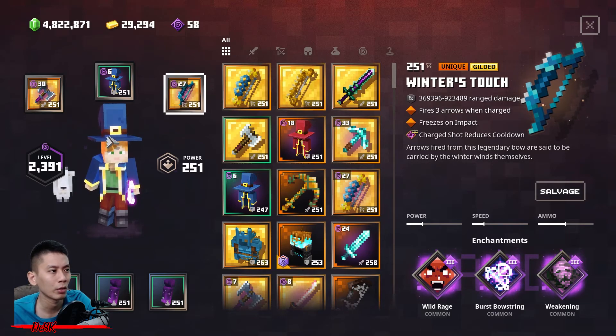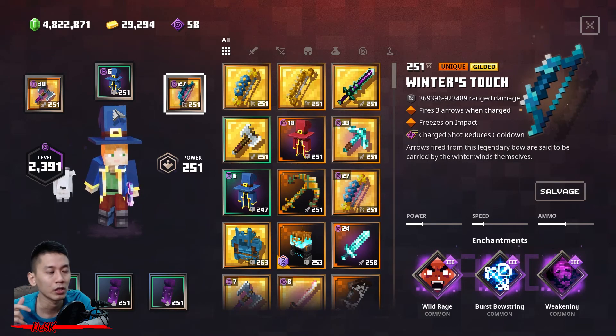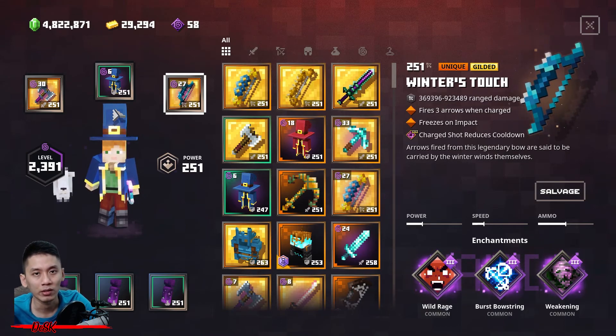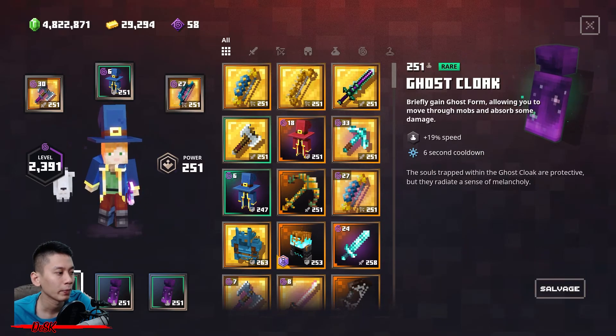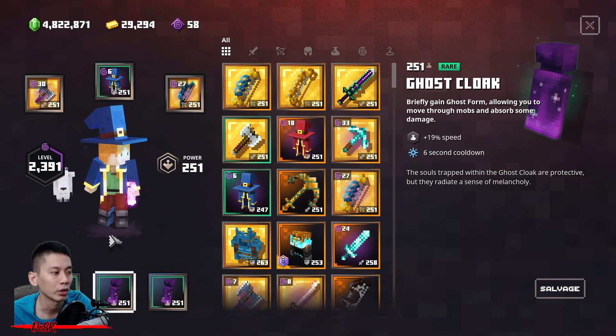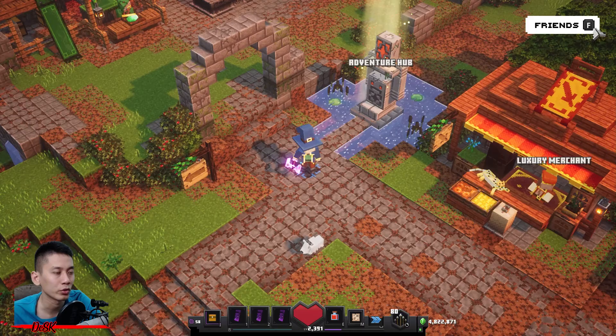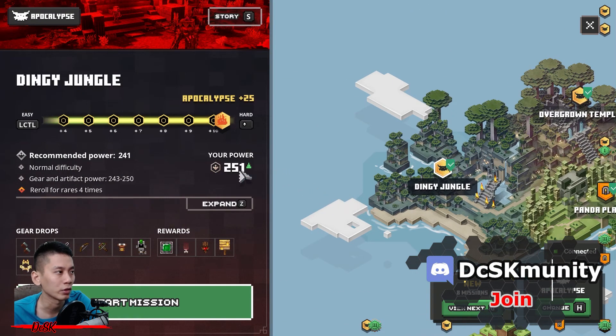As for the bow, you don't really need one because you are not going to attack monsters anyway. If you want to run slightly faster, maybe you can get a bow with First Bow Strength and Tempo Tap so that each time you roll, you can run slightly faster. As for the artifact, you just need three Ghost Clocks. I highly recommend you use three Ghost Clocks so that you can pass through all the mobs and they don't have a chance to block your way.